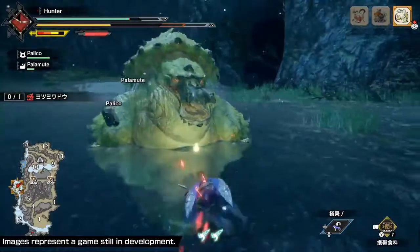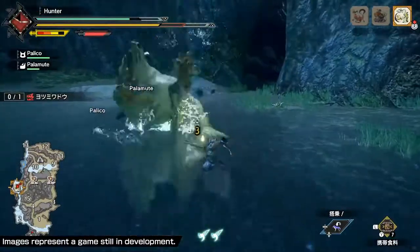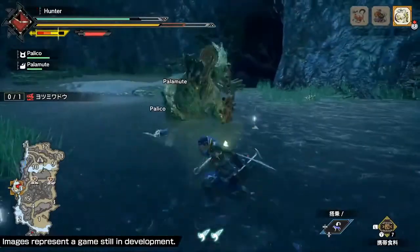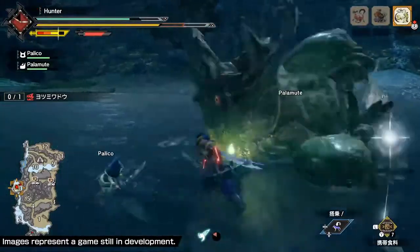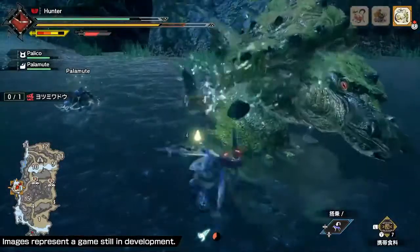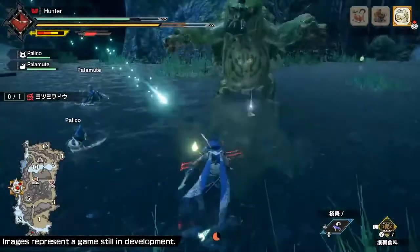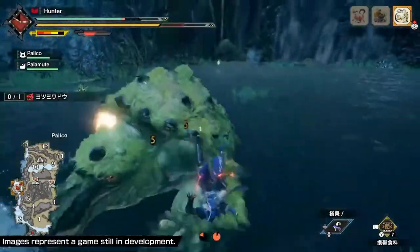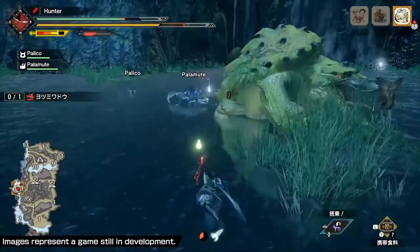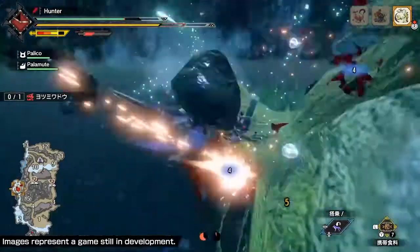So he's going to show you one right now. It looks like he's gonna throw the Wirebug forward. So you throw the Wirebug forward, and if the monster makes an attack into it, it gives you a chance to make a counter-attack against it. There are really cool ways to use the Wirebug in a supportive role for your main weapon. Right as the monster attacked him, he threw out the Wirebug which made that really cool counter-attack.